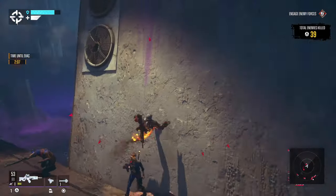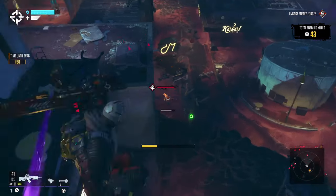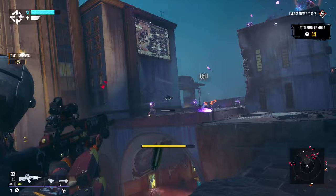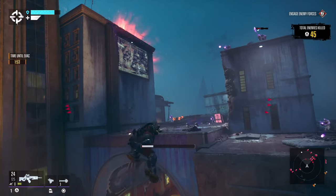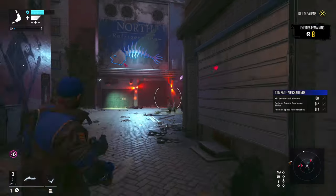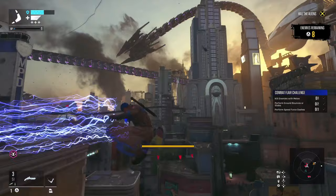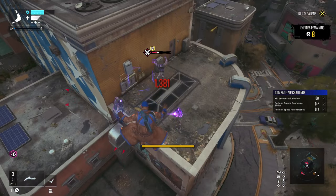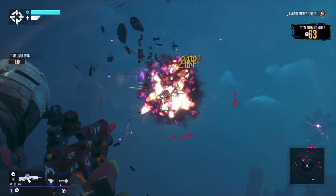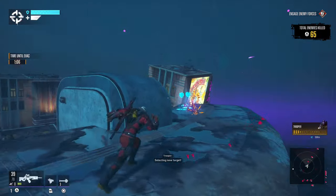An example of this is Deadshot — he's probably the easiest traversal hero, as he has the jetpack which allows you to hover. You've got good control over how you move the jetpack around, including climbing things. Then you've got someone like Boomerang, which requires a lot more finesse as you have to aim your boomerang to then teleport to it. With Deadshot you just hold a button to hover, whereas with Boomerang you've got to actually aim where you want to go.